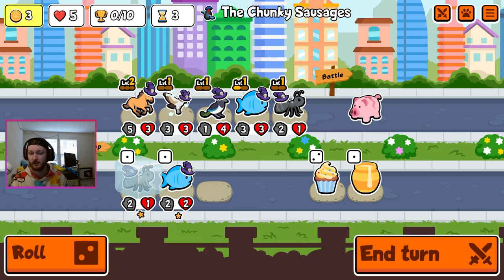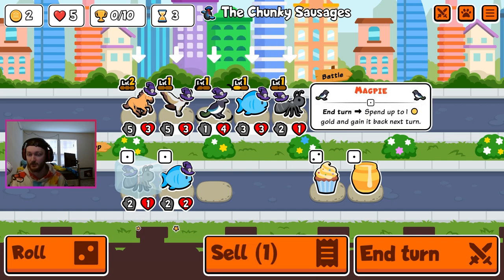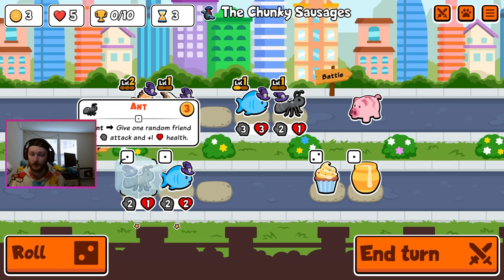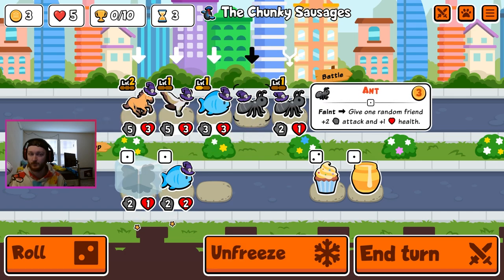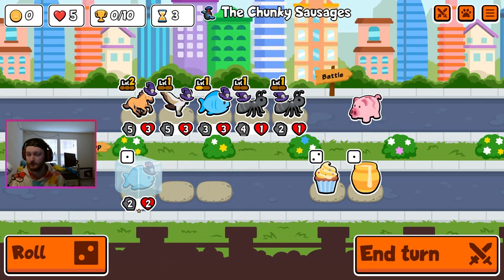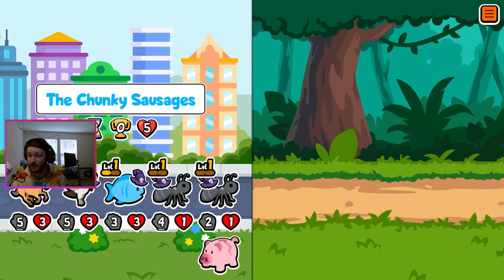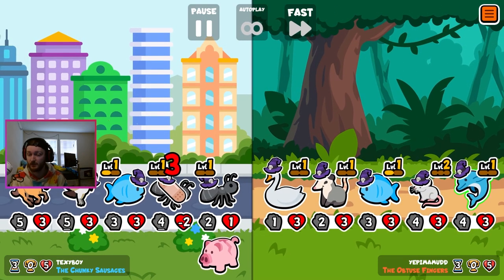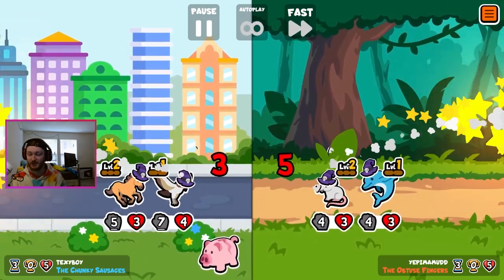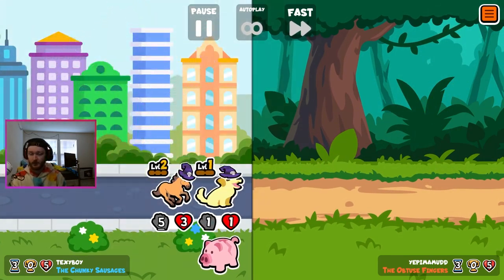I could be persuaded to sell the magpie because we haven't gotten any value out of it since turn one. With our limited funds, we'll get one ant in case they have an egg up front. We'll keep the 2-1 ant behind because the egg is still kind of relevant for this early game. He's not gonna buy it - that kind of stinks that our buffed ant got sniped, but we're still gonna come out on top here.